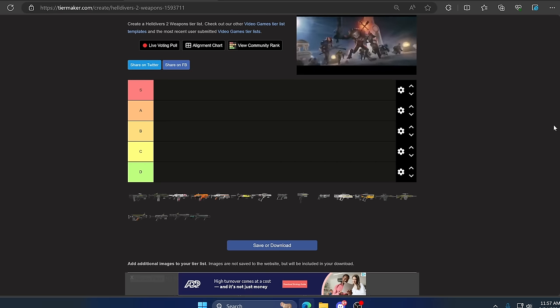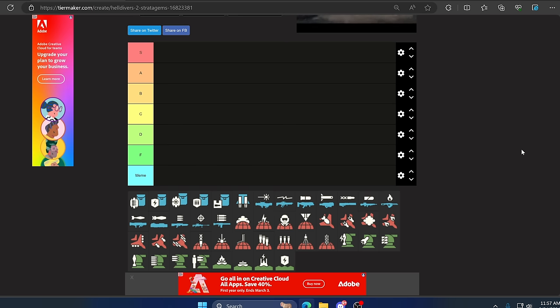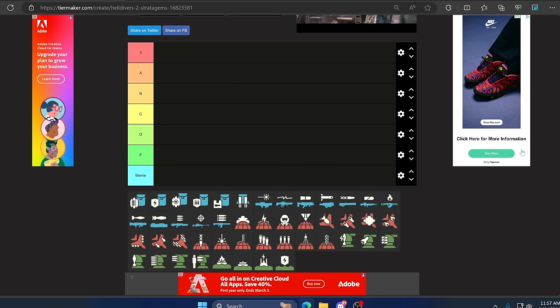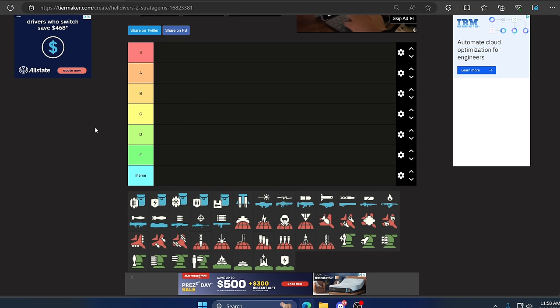Today we're going to be making the ultimate Helldivers 2 list out of every single weapon and every single stratagem that you can unlock in the game. The overall weapons tier list goes S through D with nothing in the F category, because it's still a weapon and you can always get a kill with it. The stratagems tier list goes S all the way through F with a meme category.